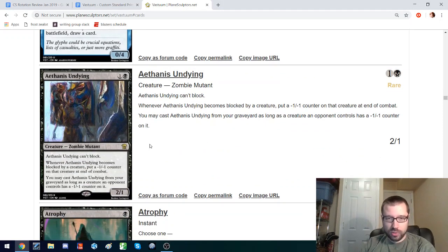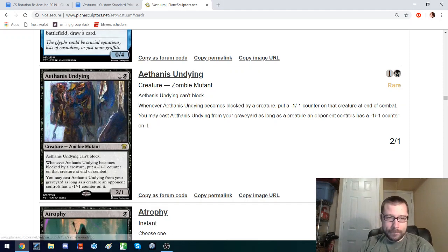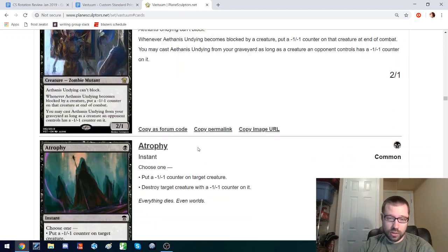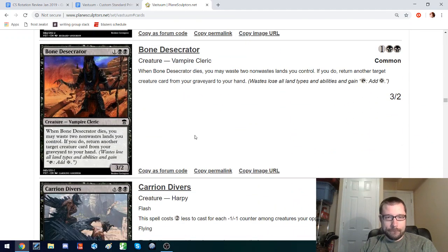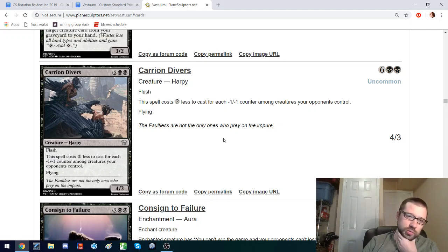I love the design. I don't know if it's strong enough the way aggro decks are these days, but whenever it gets blocked you put a counter on their creature, and you can always cast this from your graveyard as long as an opponent has a creature with a counter on it. So it has an interesting play pattern where you can just keep playing it over and over again as long as they keep blocking. This costs less for each minus-one minus-one counter on their creatures, so you can imagine a best-case scenario of two mana for a 4-3 flash flying being amazing, but you'd need three minus-one minus-one counters on their creatures for that to happen.